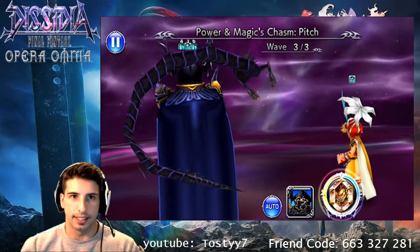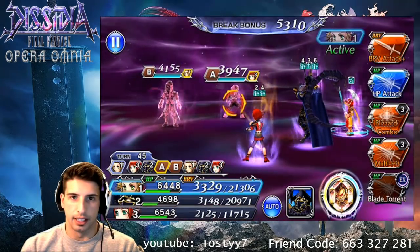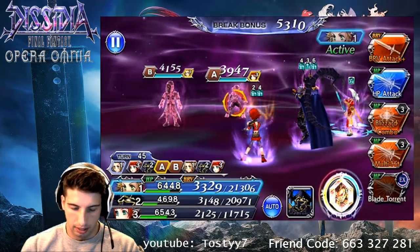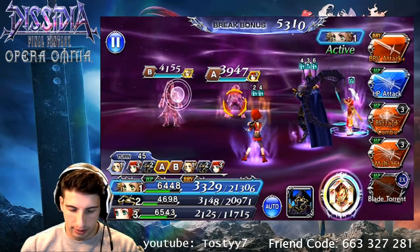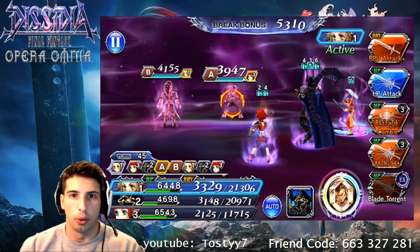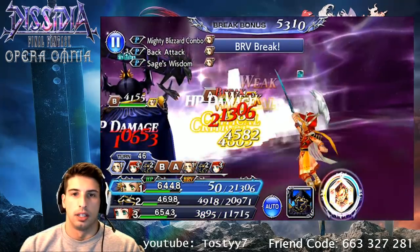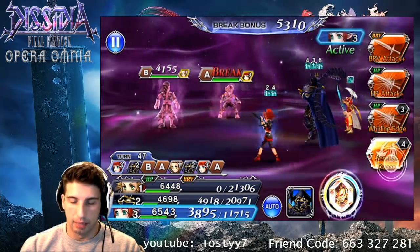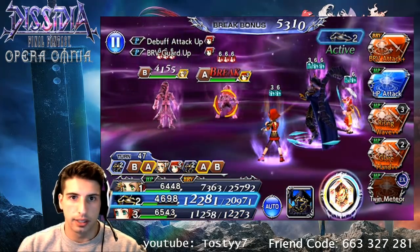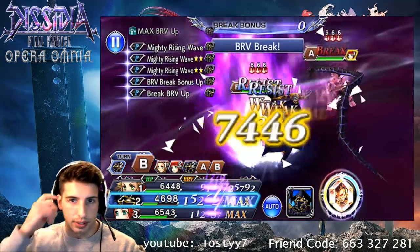Show me what you got game! Alright — Vaan and... I forgot this guy's name — Vayne. I hate this guy. So they have no weaknesses, right? Yeah, I don't think they have any weaknesses to physical or magical. So let's go Blizzard combo right here because we're gonna be able to deal a little bit of damage to both of them. Right here he's targeting — we're gonna go Rising Wave because right now he's resistant to physical.